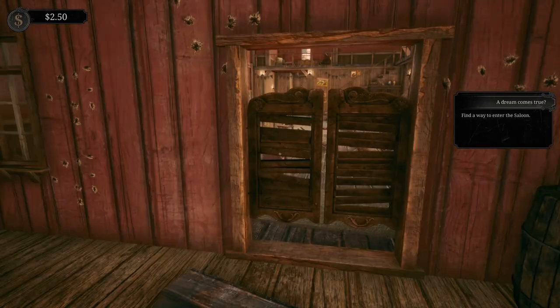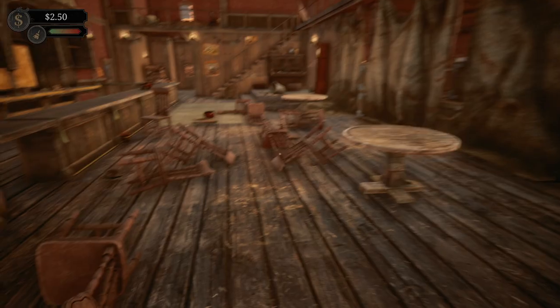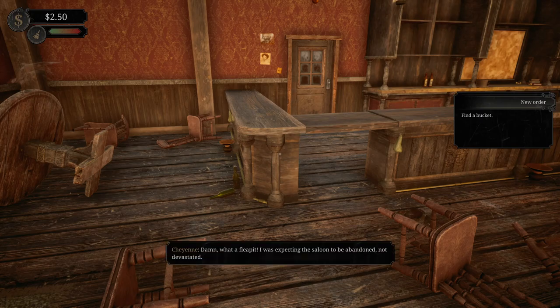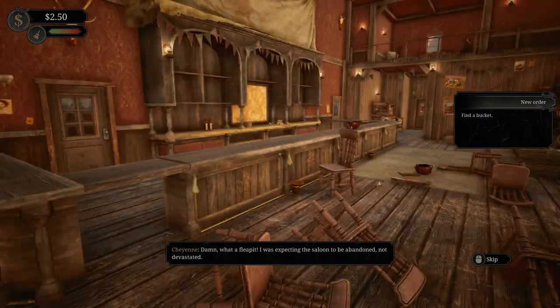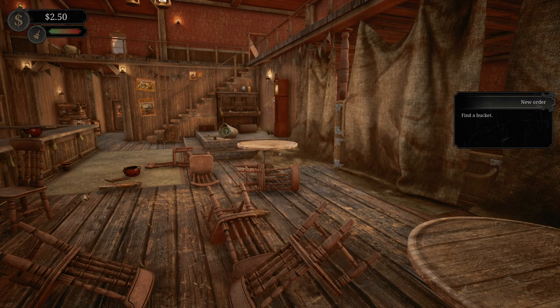Now what do we do with all these boards? Look at this place. Using the trash bin - the bucket is now in your possession. Check it in your radio menu, hold tab. When you have the trash bucket, you can collect garbage found in the saloon. Press left mouse button to make a trash bag whenever you want, just press right mouse button. What a flea pit - I was expecting the saloon to be abandoned, not devastated. Completely dilapidated.